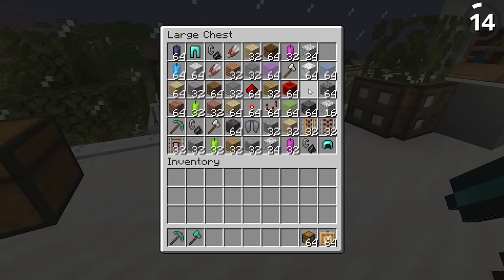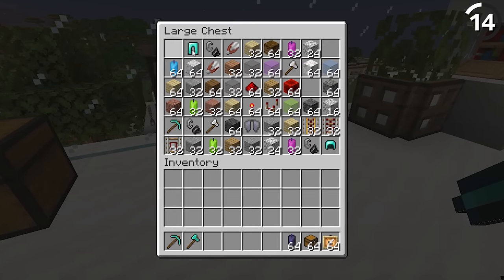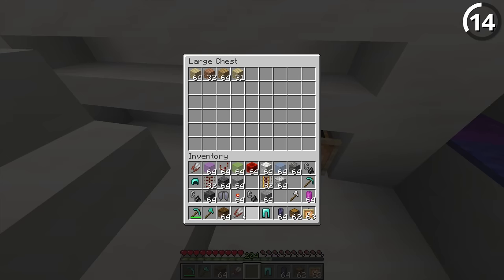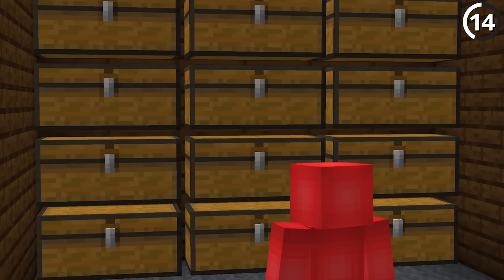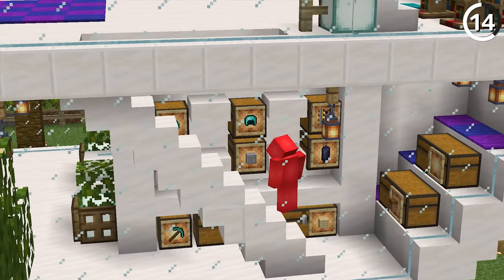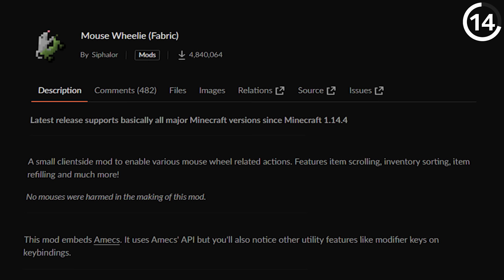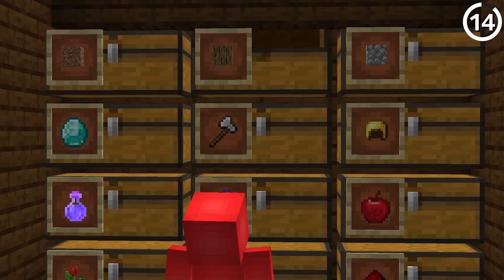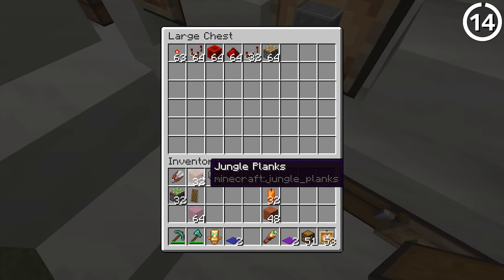If your friend has a bad habit of dumping all their stuff into a chest and never looking at it again, that often means they have a lot of stuff they're never using because they don't know how to find it. So if you're the type that likes to organize, you could go through their chest monster and turn that beast into a beauty. And if you use a mod like Mouse Wheelie that literally just sorts it at the press of a button, that's even better — just don't let them in on your little secret.